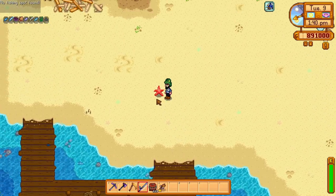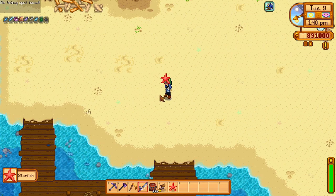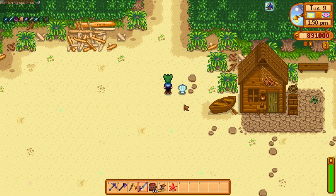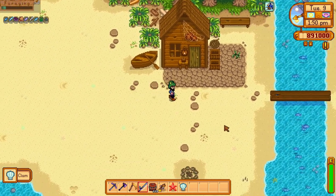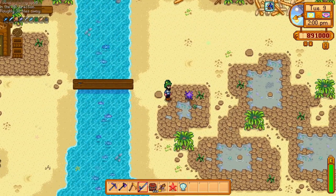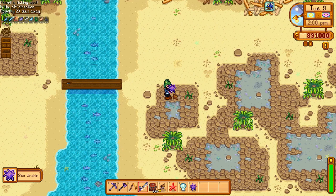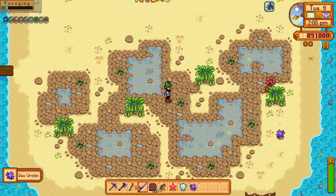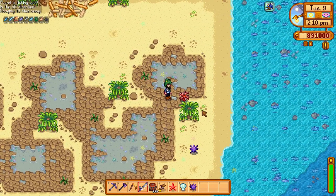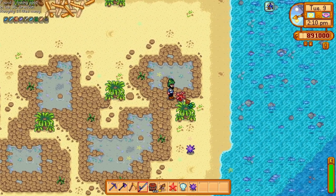We do have an animated starfish — that's pretty cool. The clam is animated as well; it is a little more subtle with that gleam across it. Let's see if we can find some other things on the ground here. We've got a sea urchin; it does kind of wiggle about a little bit. And the coral... that unsurprisingly doesn't really do much, if it is doing anything at all.